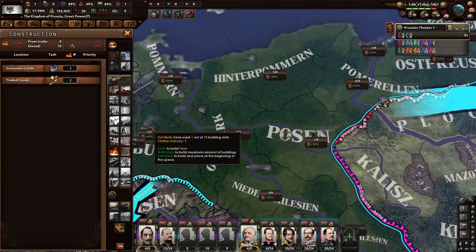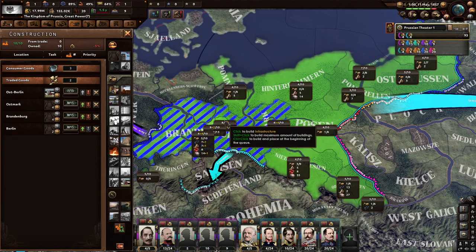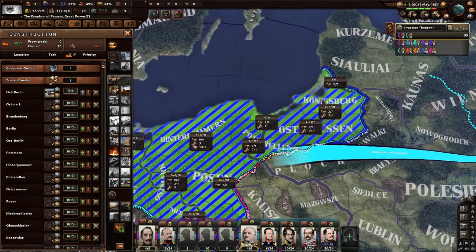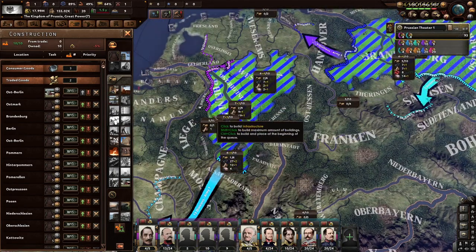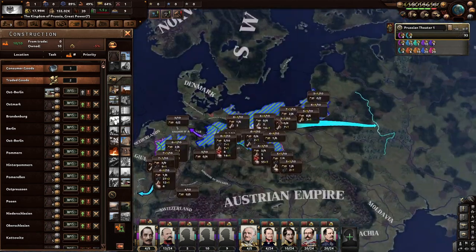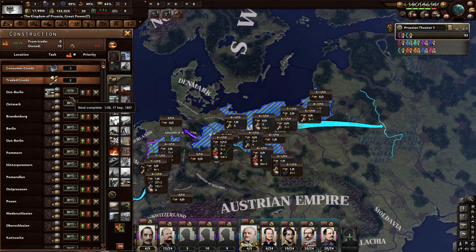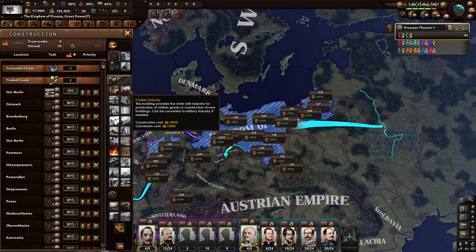I like the weekly manpower. Let's try farms in East Berlin. We'll build a lot of infrastructure because I love infrastructure — Germany will have the best roads in the world. There are a lot of little slots here. Before that, maybe we build civilian industry. The cost is about 6,000 each; maybe we'll build one.